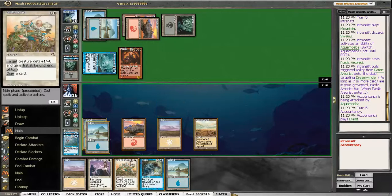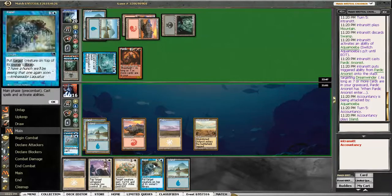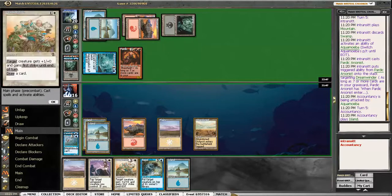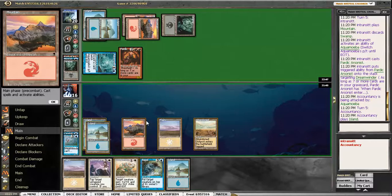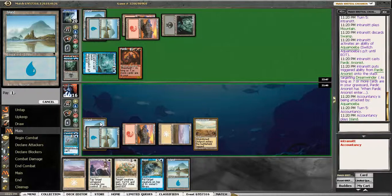I could try and Guided Strike here. Probably shouldn't have played my land yet — that was pretty bad. Because if I hadn't played my land, I could try and Guided Strike, and then even if I had a Vigilant Sentry I could play it. But now I can't. And because I have three of those in my deck, that makes it a lot less attractive.